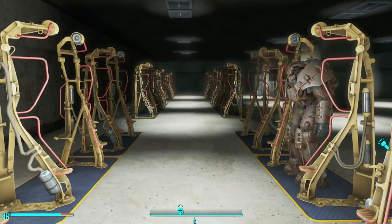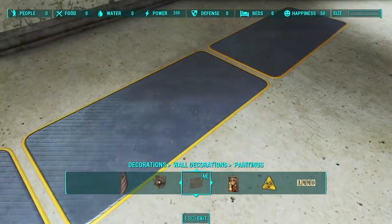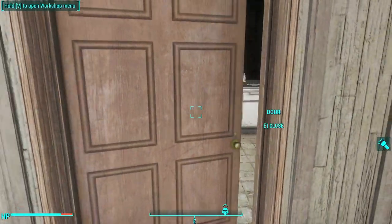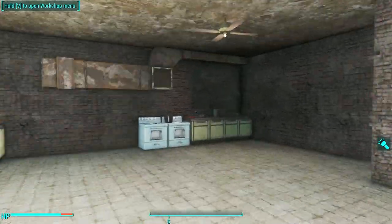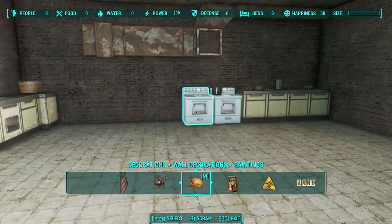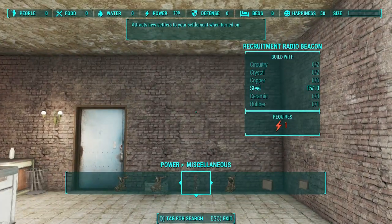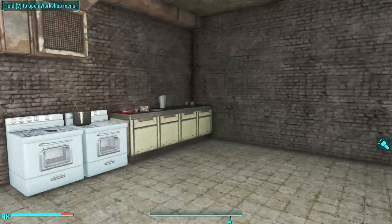There's another door that opens into the kitchen area, where you can build a big kitchen for yourself and your settlers. Unlike the other mods discussed, this is more than just a player home — you can build a recruitment beacon, which means you can turn this into a fully fledged settlement if you want.